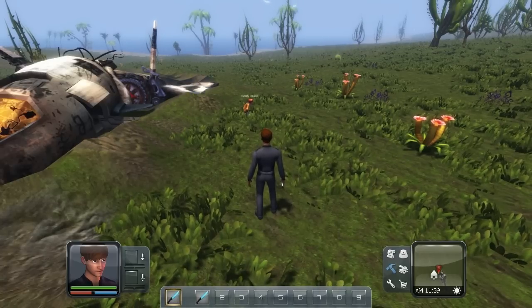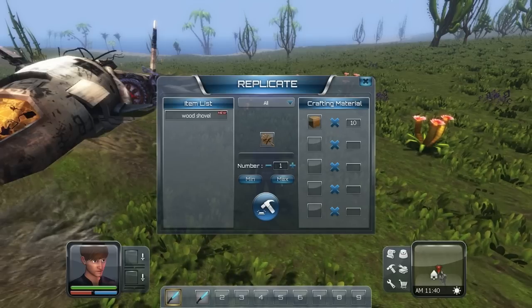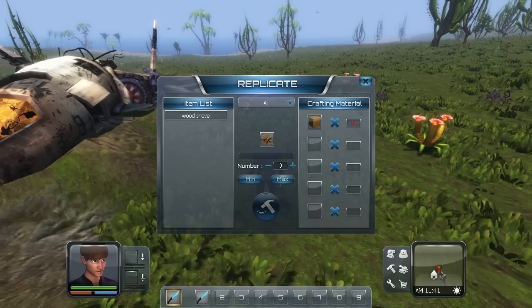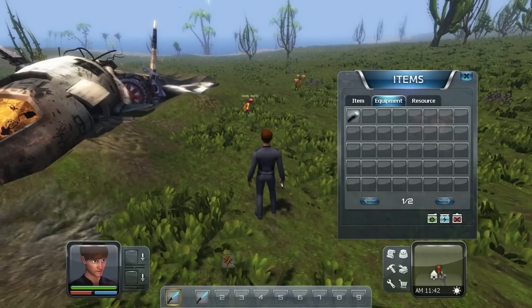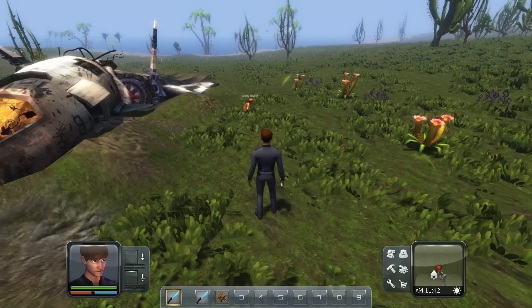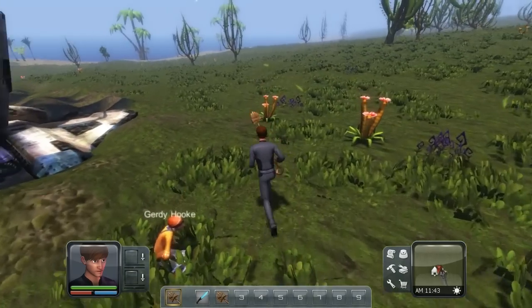Press G again — we've got enough wood — hit this big button to replicate. There we go, the shovel should be in my inventory now. Equip it with number 2. There we go, ready to do some digging.